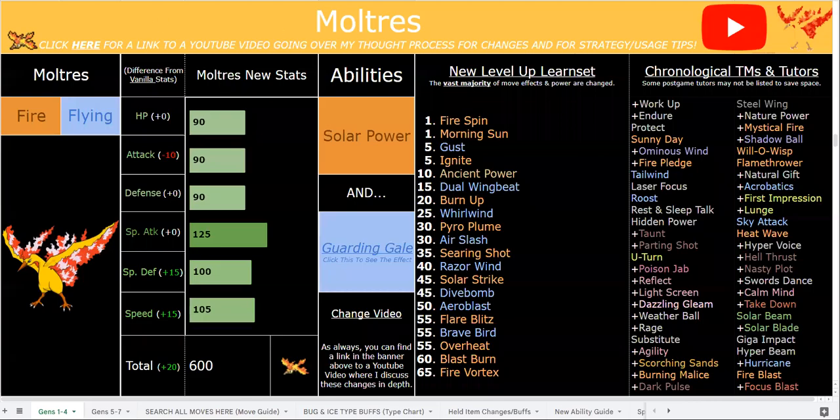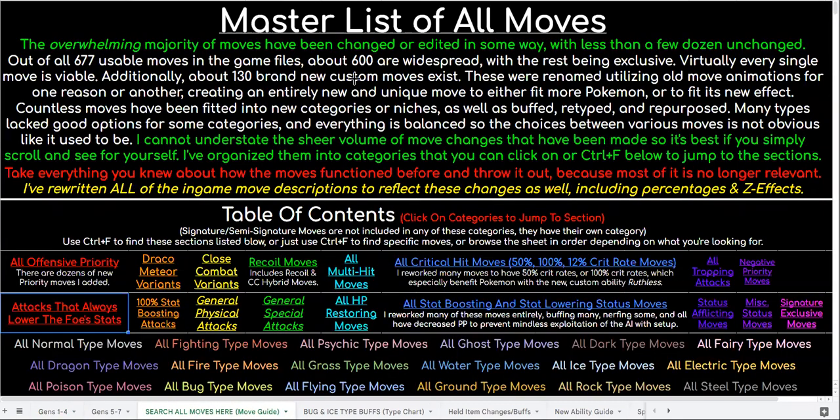What's going on! I've got some really nice and simple buffs and changes for Moltres. Before I get into them though, I do want to have a quick disclaimer if you are a new viewer here: as you can see, there are quite a few new moves and new abilities on screen, and most importantly there are 600-plus move buffs and changes I've made in this hack.